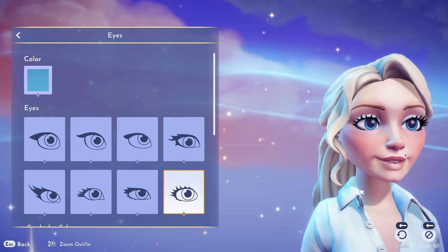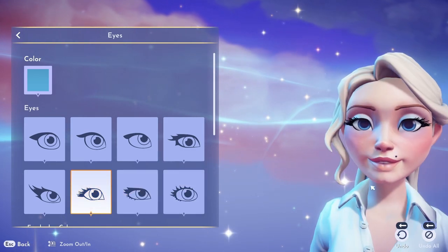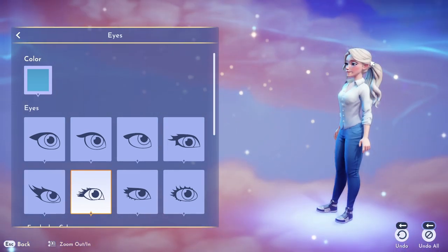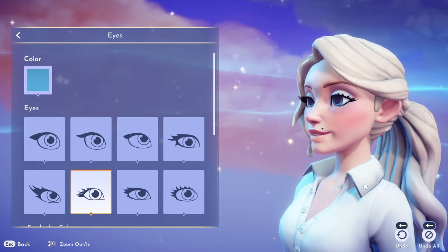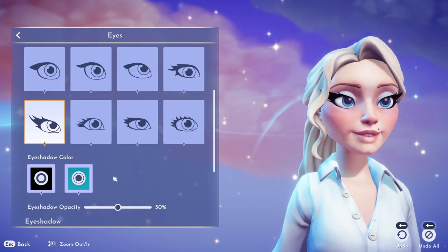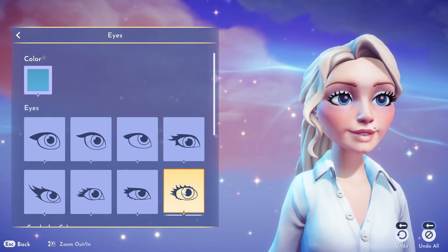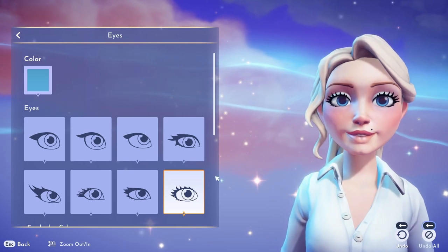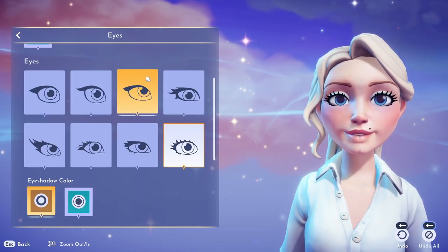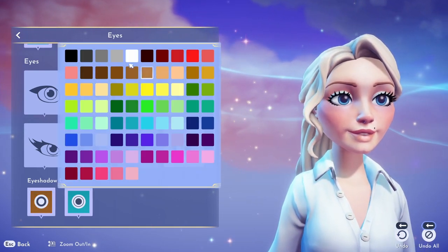So to get started, I'm working on the facial features. They have a lot of great options, and these eyelashes are on point. I'm just exploring a lot of different options to see which lashes felt the most like me. They have some subtle lashes and then some gorgeous ones as well, but I really liked these separated, Twiggy-style eyelashes from like the 60s.